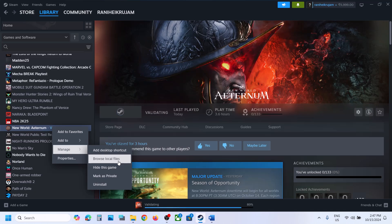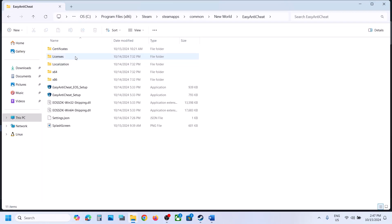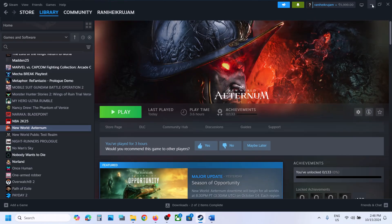Open the Easy Anti-Cheat folder. Here you can see the Easy Anti-Cheat setup file. Double-click on it and click Yes to allow. You will see game 271 — select this 271, which should be New World. Once selected, click on Install Easy Anti-Cheat. Click Finish, then launch the game and check.